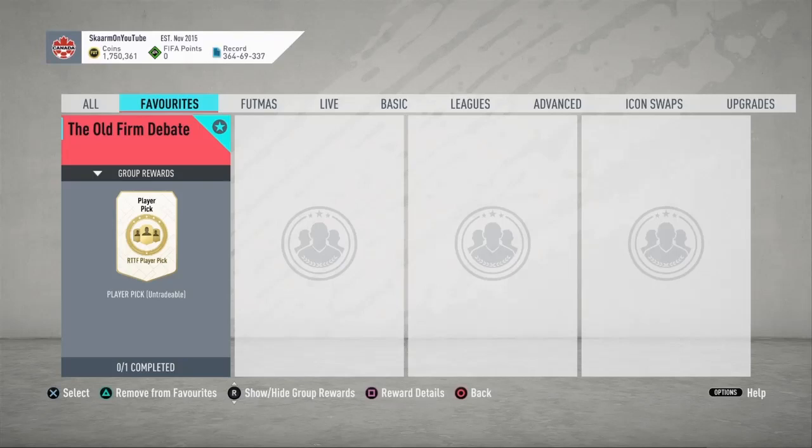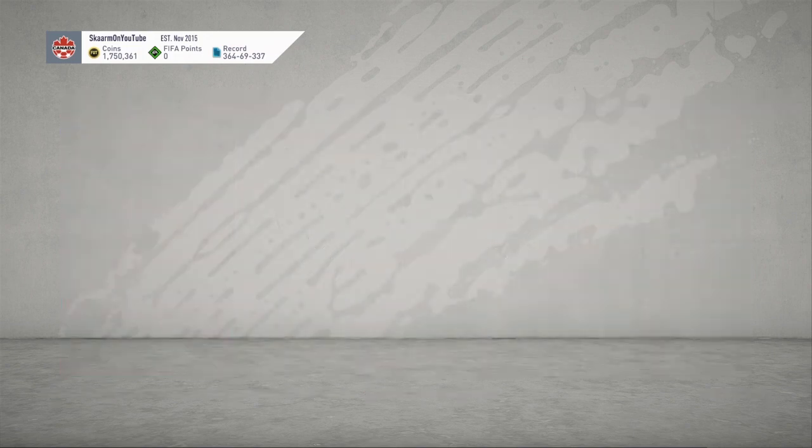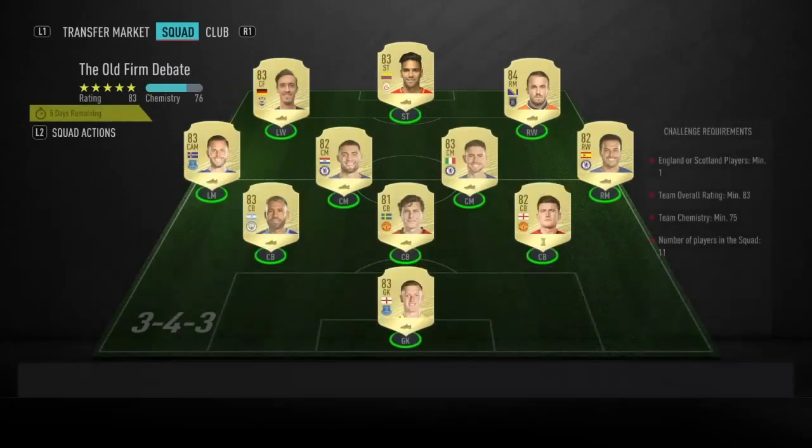What is up guys, it is Skarm, and for today's video I'm going to be completing the Old Firm debate SBC. The word for completeness: this SBC is a player pick for Road to the Final. Both player pick options are UEFA Europa League cards — one is going to be Kent from Rangers and the other is going to be Forrest from Celtic.